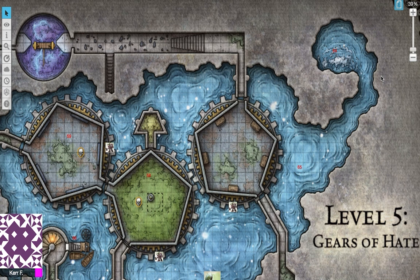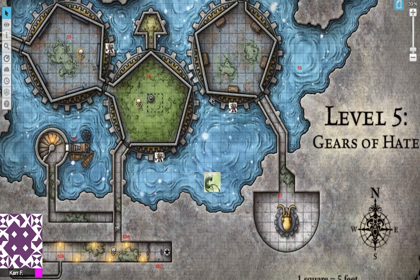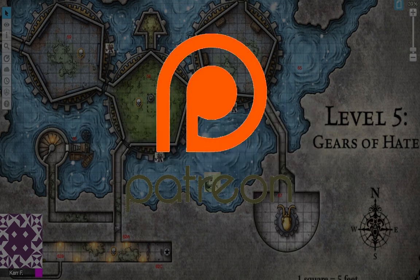Hello and welcome to a DM's Guide to Tomb of Annihilation. We are currently on episode 17 and today we're going to look at the murky depths of level 5. We're going to discuss the Aboleth. If you enjoy this content, like and subscribe, and if you're feeling generous, we've got a Patreon link in the description below. Let's begin.